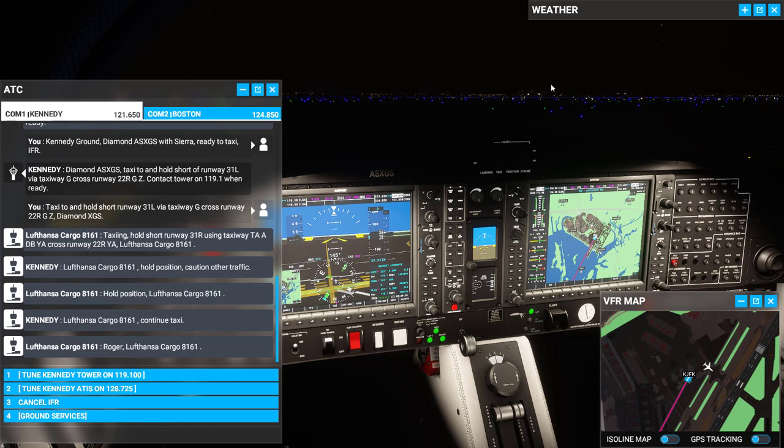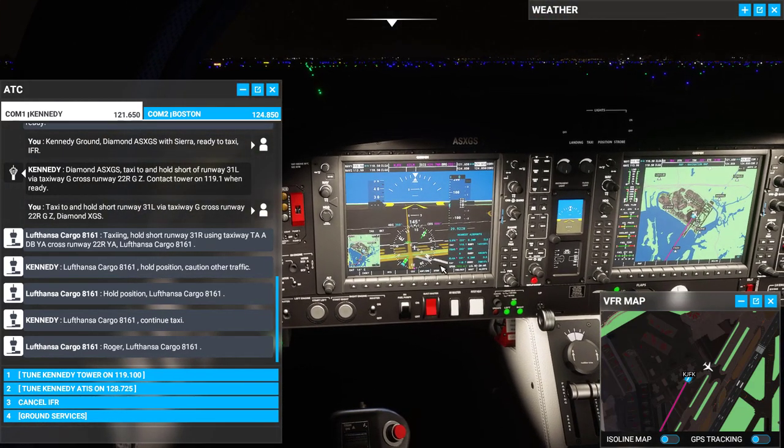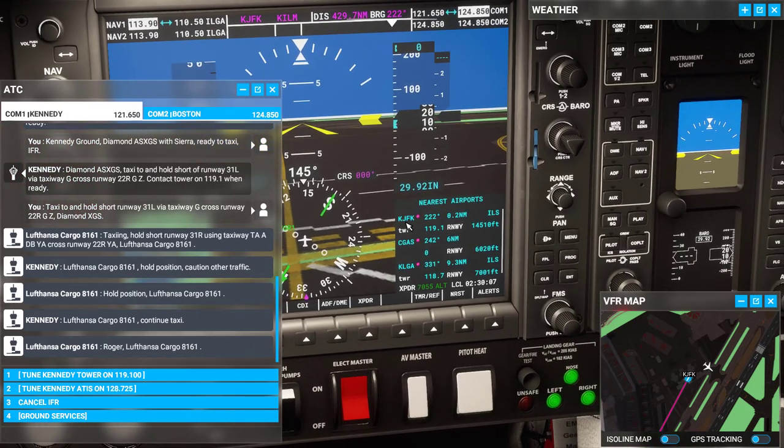I'm also going to give you some tips if you want to become a pilot — get your private pilot lessons. I'll give you some tips on how to deal with things and how to use this to your advantage. The big thing to note is you need to know what airport you currently are at. In this case, we are at JFK.